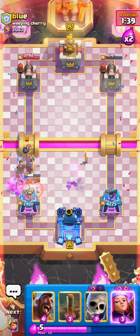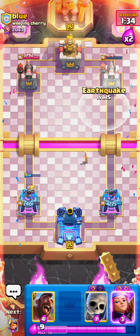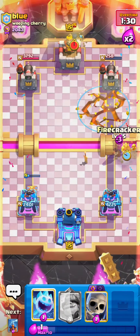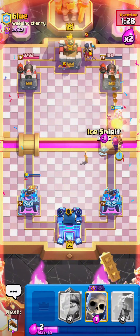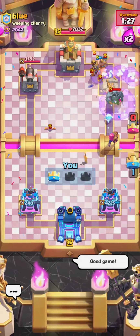Tesla this time to predict his Goblin Drill. Log, and I can spell cycle him. I first go for an Earthquake, and then I think he has to play a troop to defend my Hog Rider. So let's just go Hog Evo Firecracker and that's GG's.